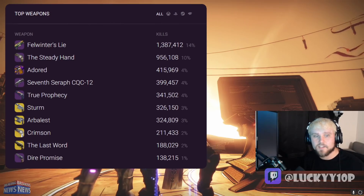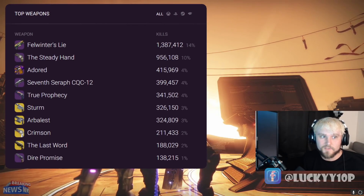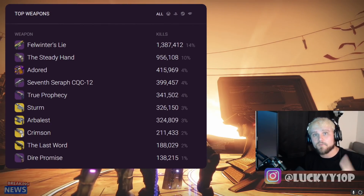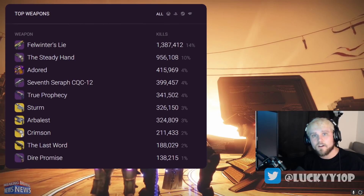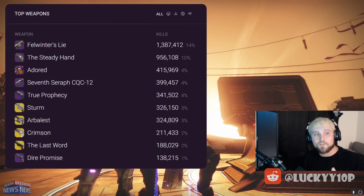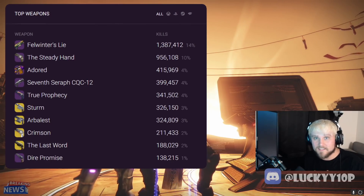There's not a whole lot of deviation from this week to last week, which is why I'm not focusing on it as much. But one thing that will be interesting is that now we have the Hawkmoon catalyst and random rolls — I don't see any reason why Hawkmoon will not be in the top 10. Comment down below what position you believe Hawkmoon will be in when I make next week's Trials report. I'll come back and give you a heart if you're right.